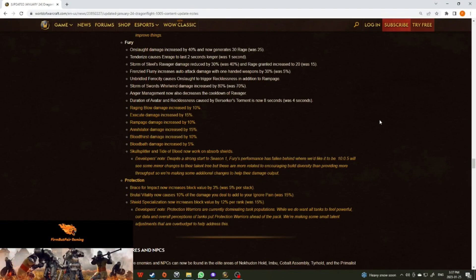The changes — we have a few here. Some of them are more to do with giving some play diversity, like Onslaught: we increase the damage by 40% and now it generates 30 rage. Then Tenderize causes Enrage to last two seconds longer, so that was the talent below Onslaught, trying to add some different possible builds — not necessarily making a new build the top, but giving the option.